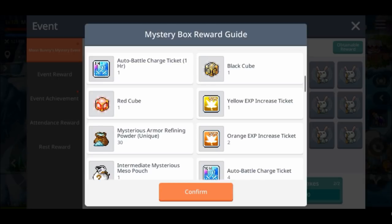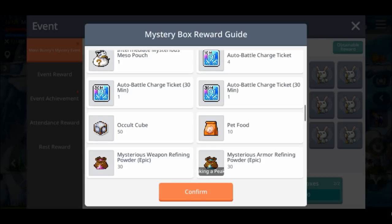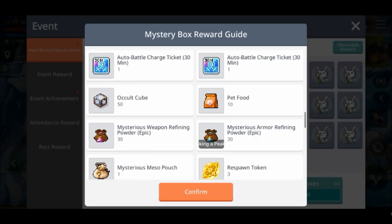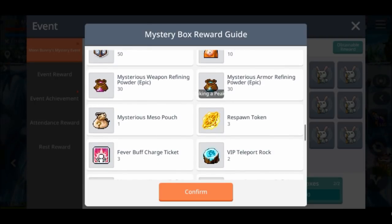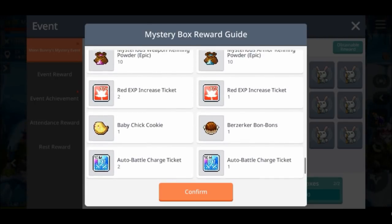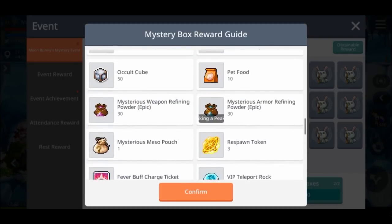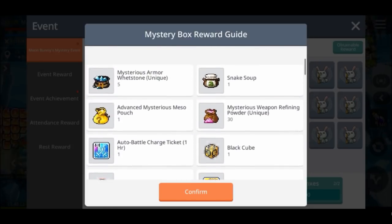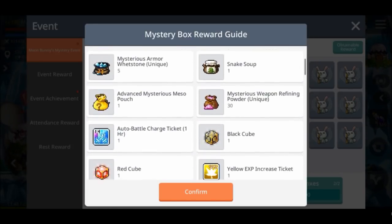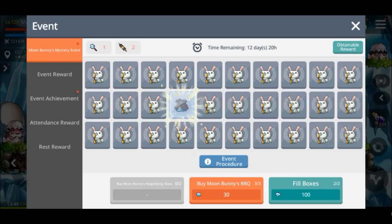Unfortunately there's none of the inventory expansion or the storage expansion slot like there was in the goodbye summer event — those ones were just too good to be true. It actually tells me which one I'm taking a peek at, so I'm taking a peek at the 30 epic armor refining powder. The other ones are 10 armor refining, experience tickets, some buffs, auto battle items. There's also the unique powder which would be good — that's pretty good. So then I can choose to open the box and get the reward that was in it.